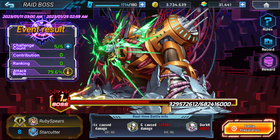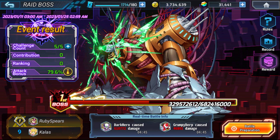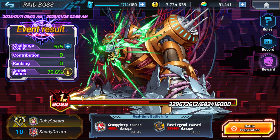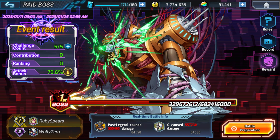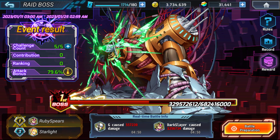Before we get too far into this raid boss, this raid boss is actually very easy, very simple. Hell Sigma just kind of sits on the ground, so there are a lot of units that you can use to go through and beat this boss pretty effectively. Because this boss doesn't move, it's a lot easier to deal with in that regard.